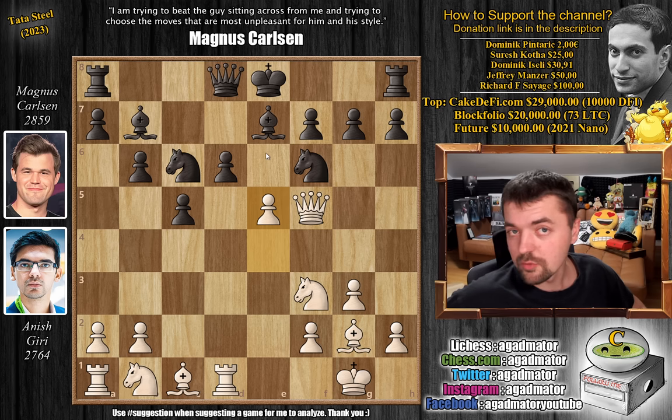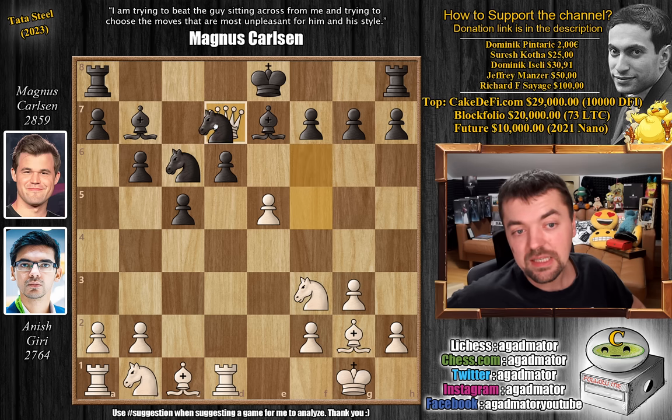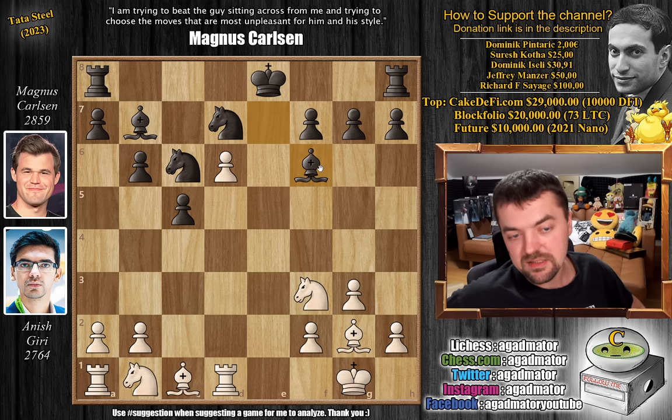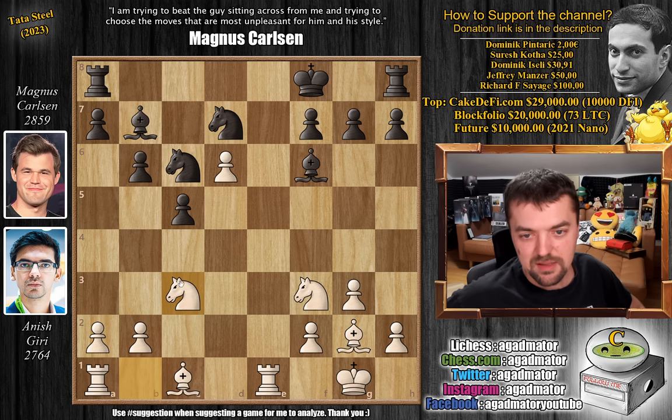There's only one good move here — if you play something weird, you just get destroyed. Queen to D7 is the only move, and you give up the D6 pawn. Queen captures on D7, knight captures on D7, E captures on D6, and now Magnus gets this beautiful diagonal for his dark-squared bishop. Rook to E1 by Anish, we have king to F8, and now knight to C3.